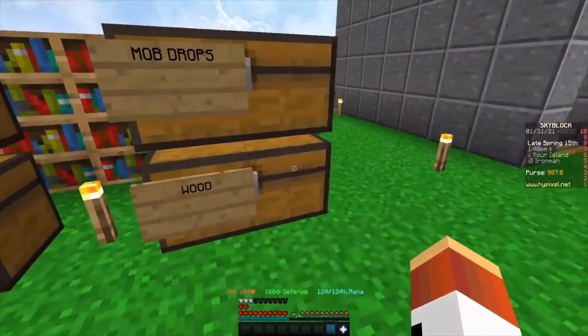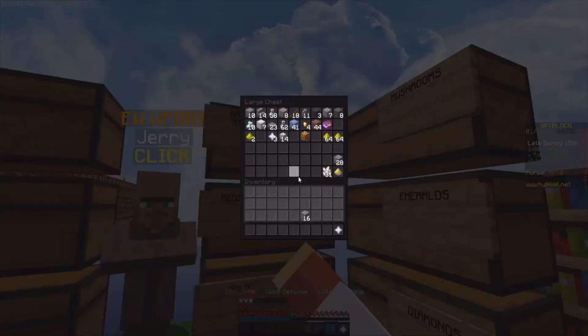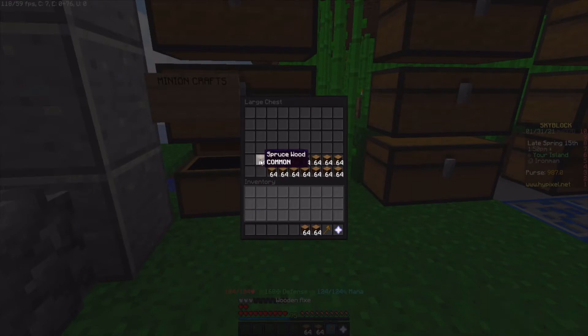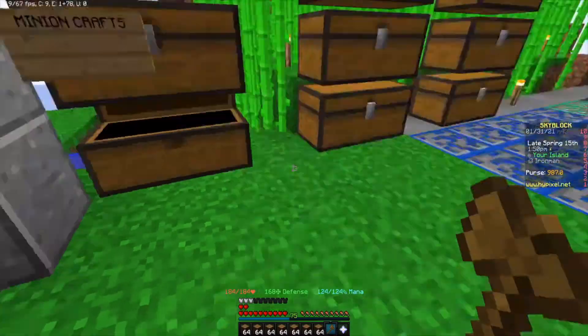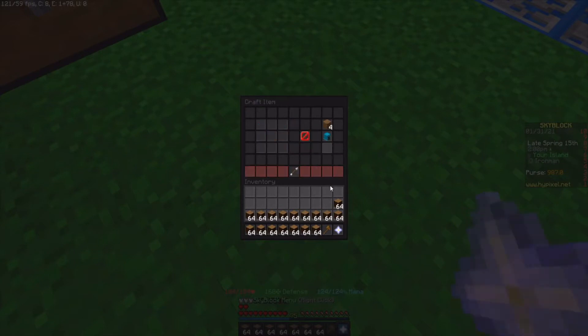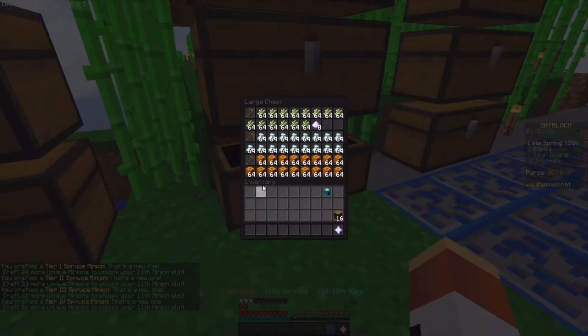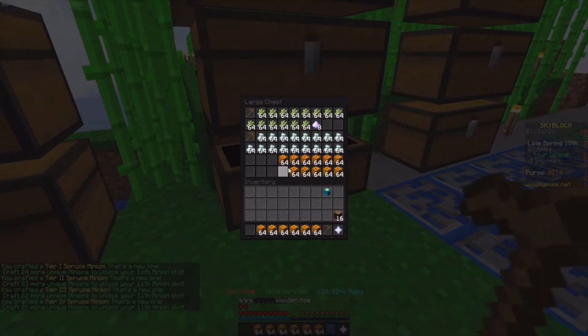You guys were probably wondering why I just had a bunch of random chests in the last video — that's kind of why. I got rid of all that nether wart because it was taking up too much space, just sold it. It literally got me like a thousand coins and I used it to reforge talismans, so not that interesting. But I do love quick crafting — if you don't have quick crafting, I feel bad.